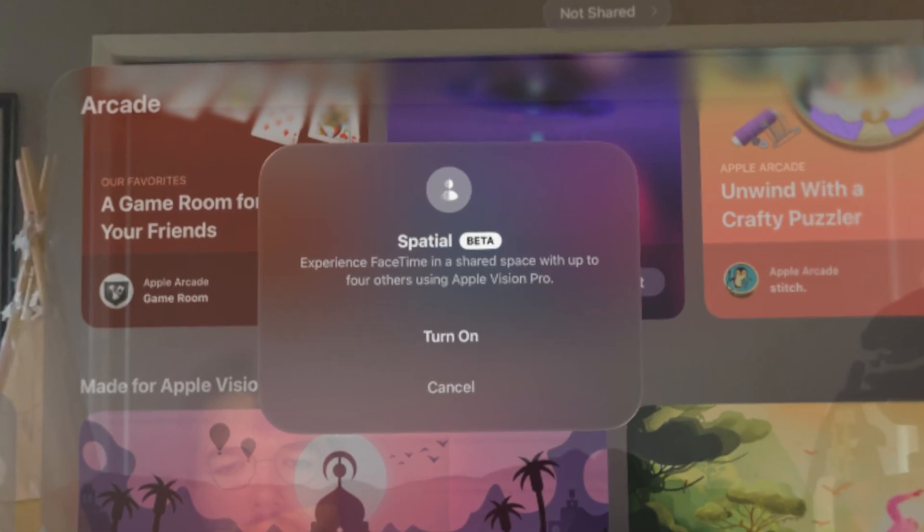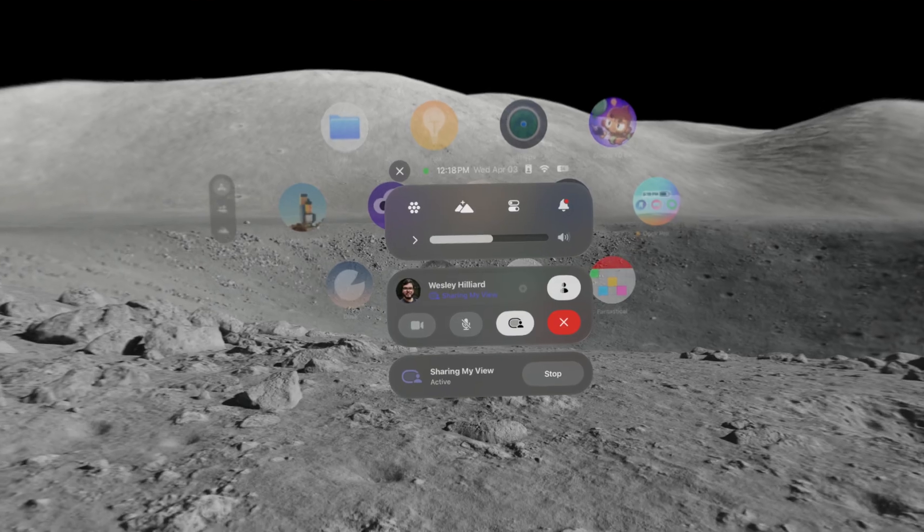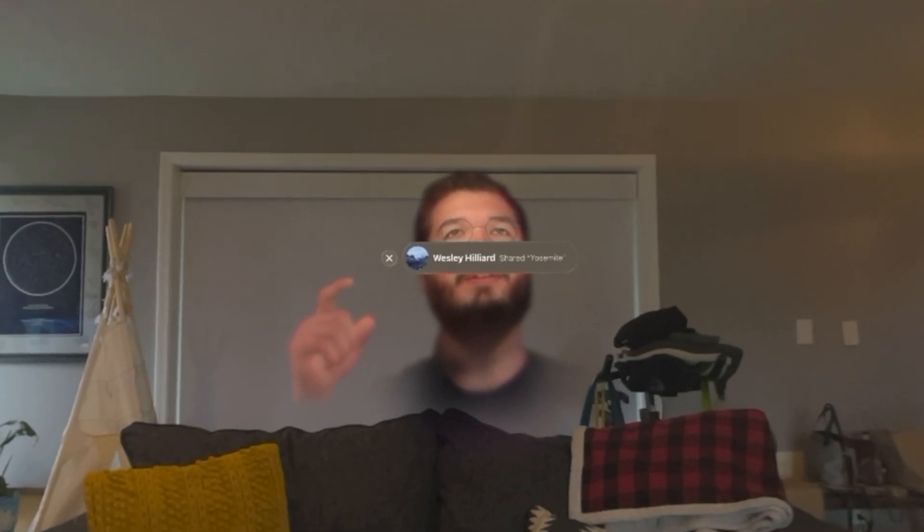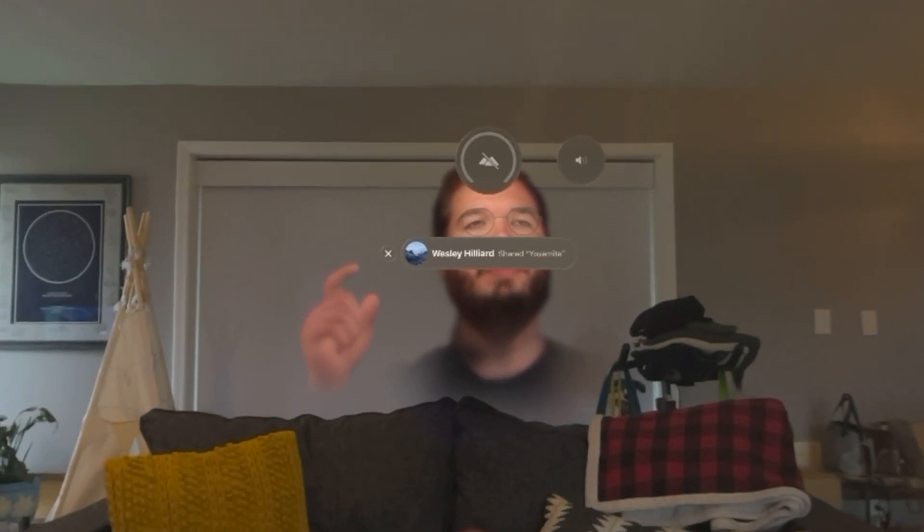Launching in beta for all users, assuming you're running at least VisionOS 1.1. To start, I began a FaceTime call with Wes. Then open Control Center and tap the Spatial button. The box around your avatar fades away, and instead a ghost-like recreation of you will hover in space, even showing your hands.